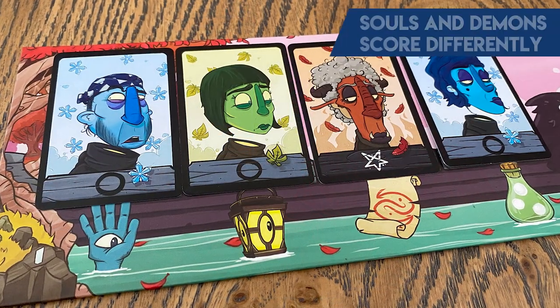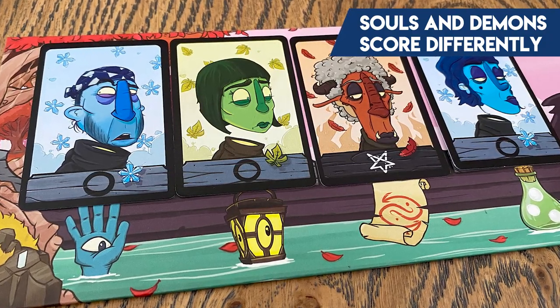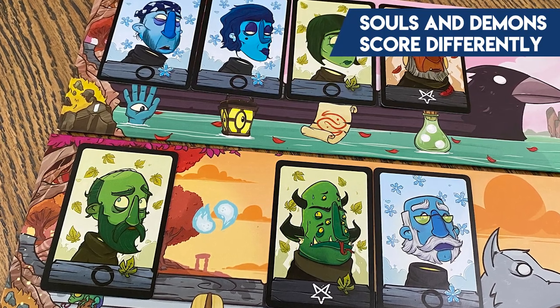The souls are going to score from having the same colored souls in a boat. But the demons score, interestingly, if you have the same colored demon next to a soul. Each demon is one point and each soul is one point at the end of the game, but there are some interesting bonus things we'll get to.